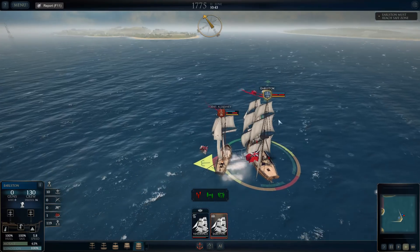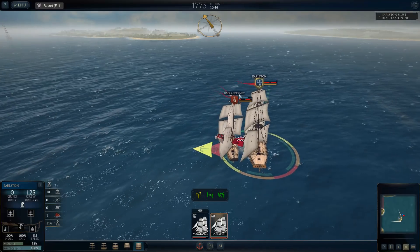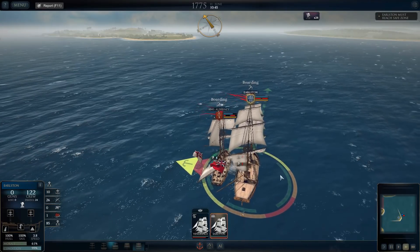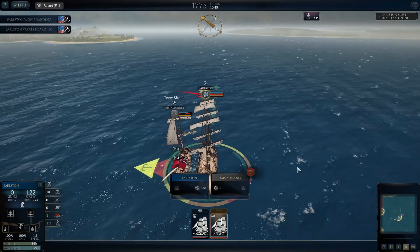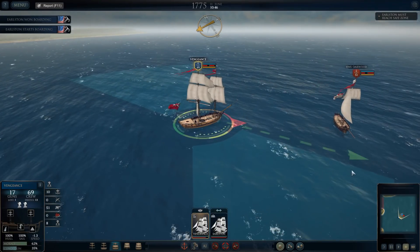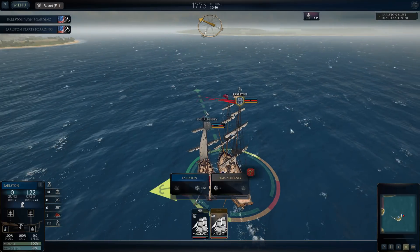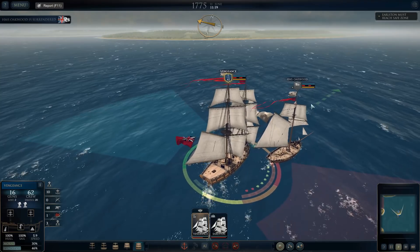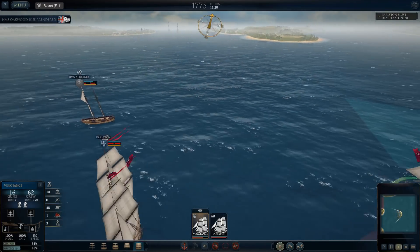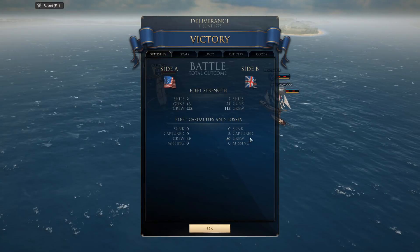It took a little tracking down the Alderney, but we did manage to bring her in close and get this done. Now we're going to do the same with the Oakwood, and that's how we're going to win this battle. We got the Oakwood to surrender and that should do it for this mission. It looks like it's going to make me send the Earlston to the safe zone anyway, but yes — there it is.